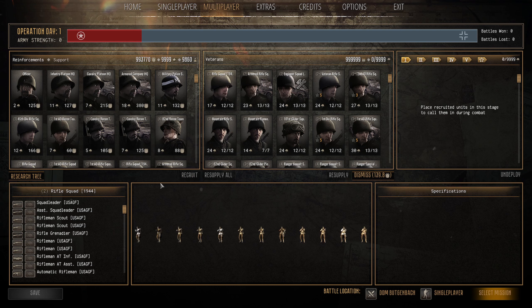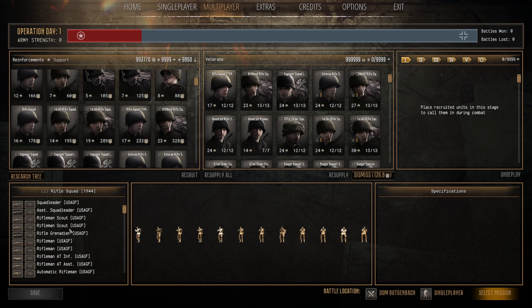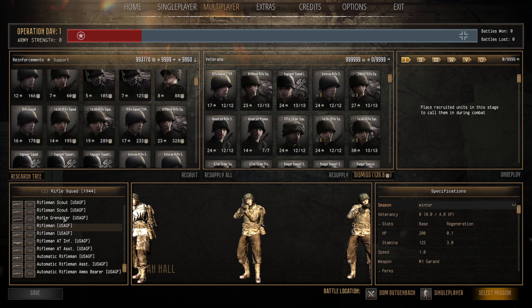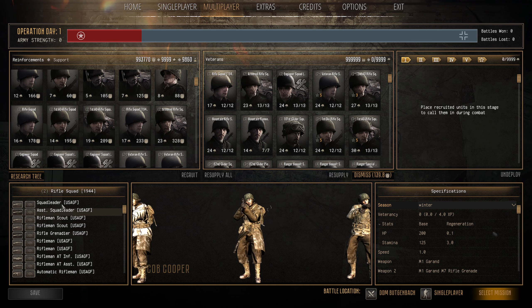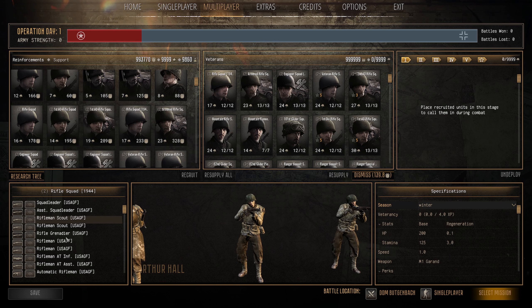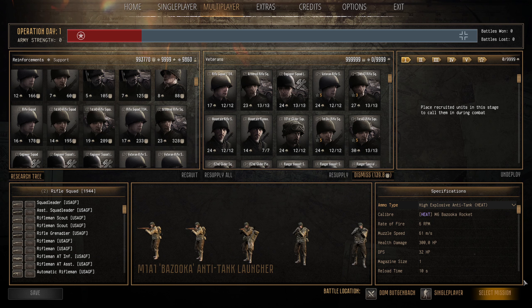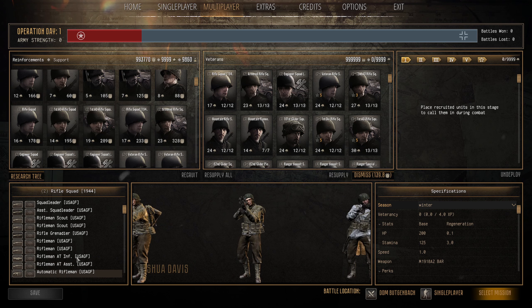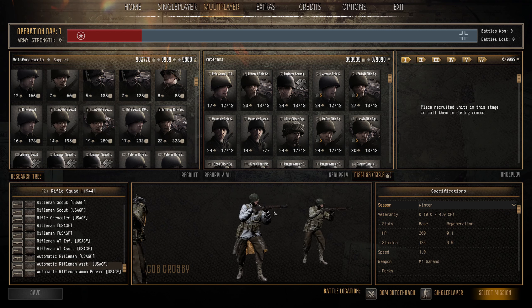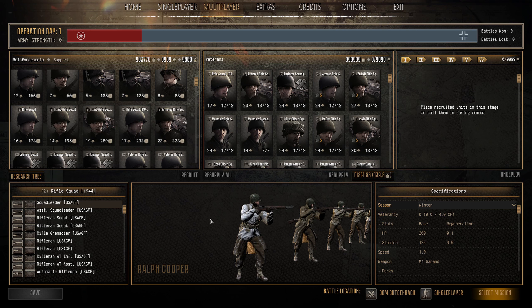We'll start with the Rifle Squad 1944 — 17 pop cap, 233 manpower. It's quite a big squad of 12 men. Standard stats: 200 HP, 125 stamina. Nice mixed weapons: M1 Garands, scouts with recon ability and increased range, a grenadier, a bazooka — the M1A1 with 80mm penetration for light/medium anti-tank — and a BAR with automatic riflemen support. A really solid squad that can do multiple things.